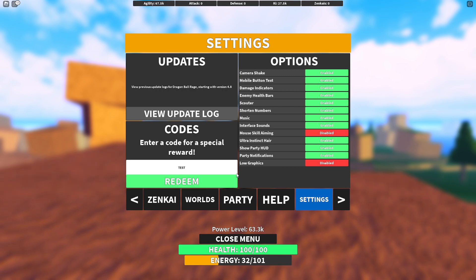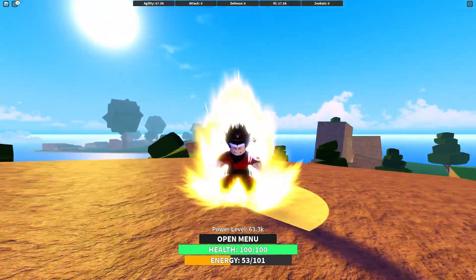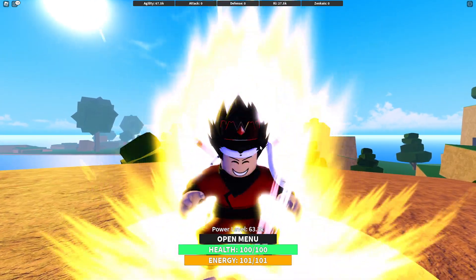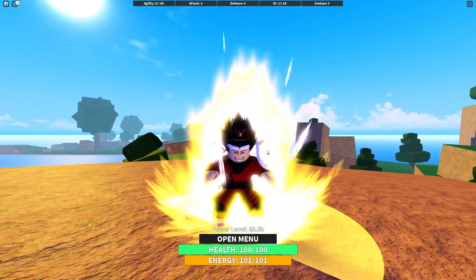That code expired — I'm not sure why it didn't work. The developers may have removed it, which is unfortunate since you miss out on those XP boosts. The next code is 'relaxed forever,' typed in a somewhat unusual format. Anyway, those were all the working codes for Dragon Ball Rage. Don't forget to like, comment your name, and subscribe with notifications on — see you in the next video.